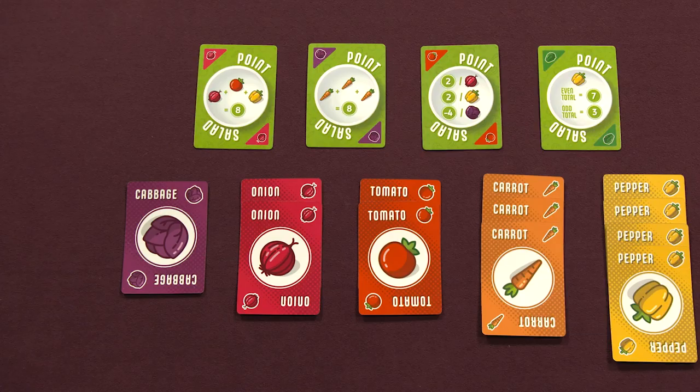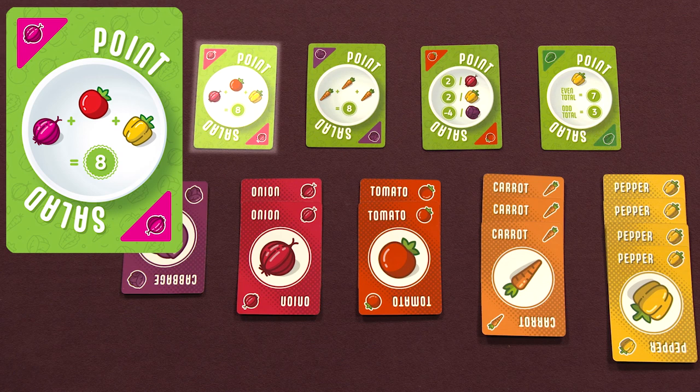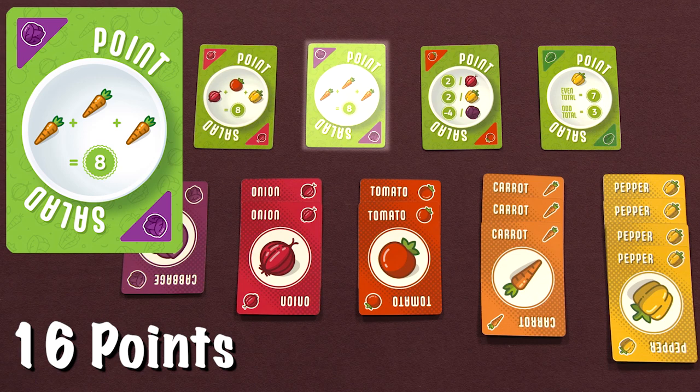Players score up their points based on the values on their point cards. For example, in this scenario, our first condition is for every set of one onion, one tomato, and one pepper, we get eight points. We have two full sets, so that's 16 points. This second condition is for every set of three carrots, we get eight points, so that's another eight points.